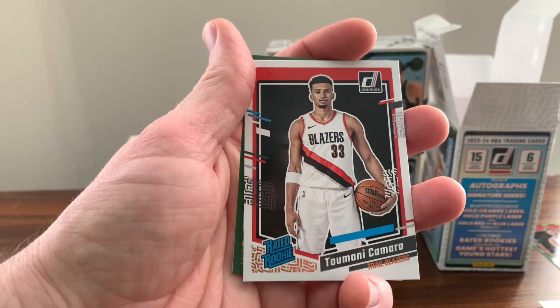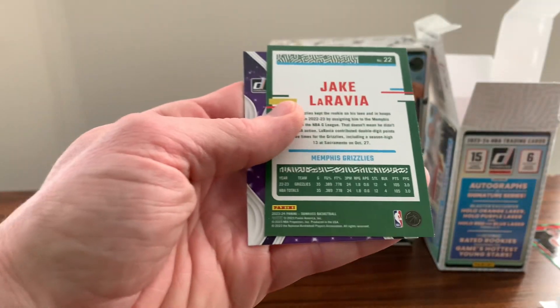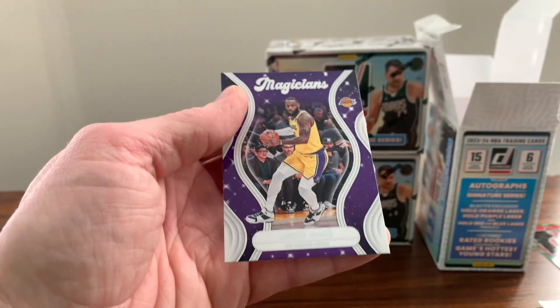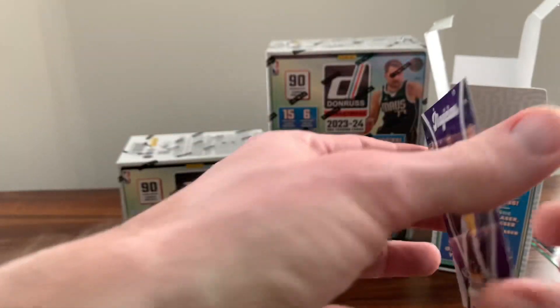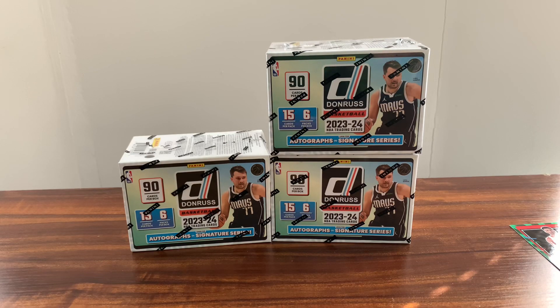Maybe they travel — if we can pull the green Victor, we'll get another base Victor. Got two backwards ones here. First one's Jake LaRavia, and LeBron James Magicians. I know nothing about any of these inserts, so that could be a good insert, maybe not. Alright, blaster number one done — not a whole lot to get excited about there. We'll go to box number two.